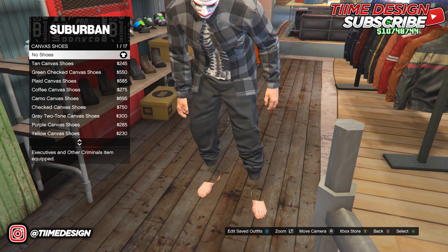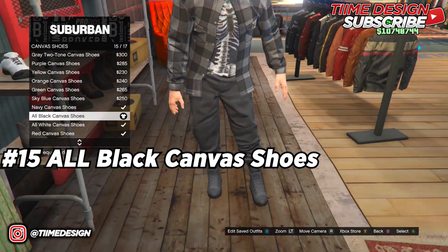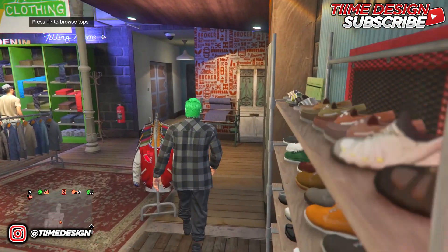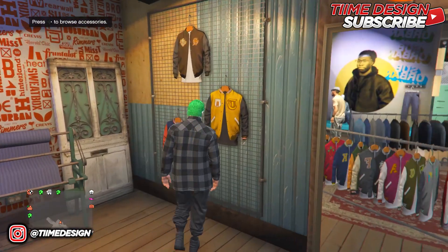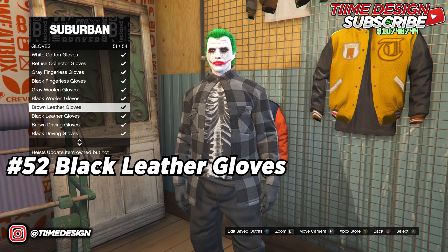Go to Canvas Shoes and put on the all-black canvas shoe number 15. This is how it looks. Once you have it on, come over to Accessories.